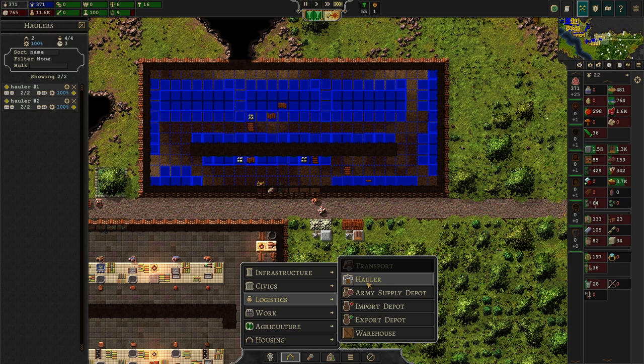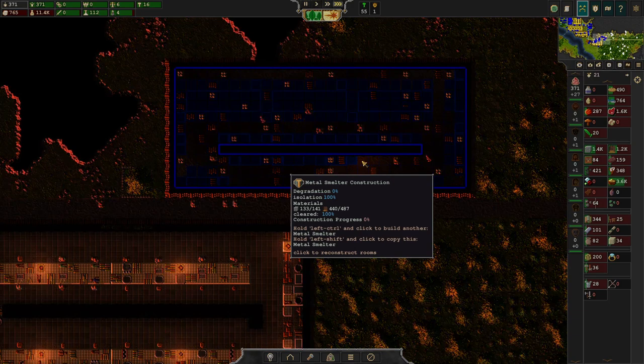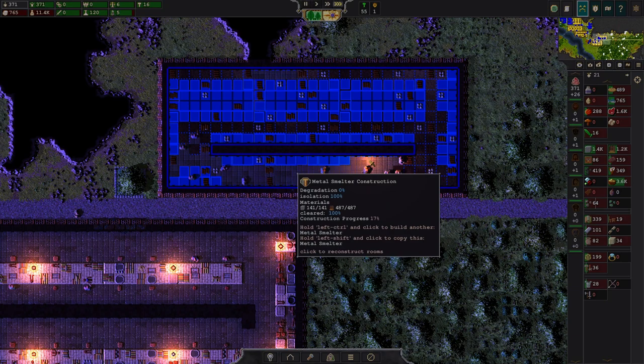The haulers can also be adjusted size-wise with plus and minus, or Q and E. Make them accordingly large for your building site. Now things are moving, and you notice we have an insane amount of available workers here — that's because the service situation has vastly improved.